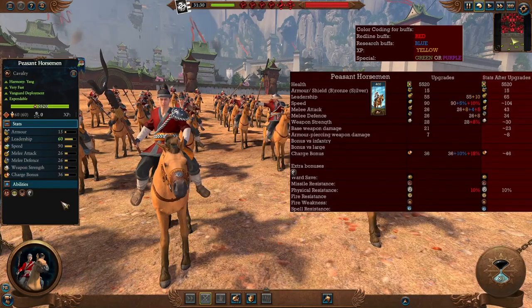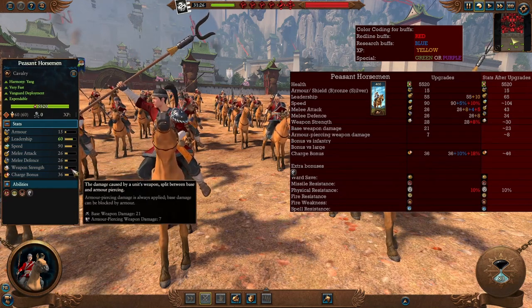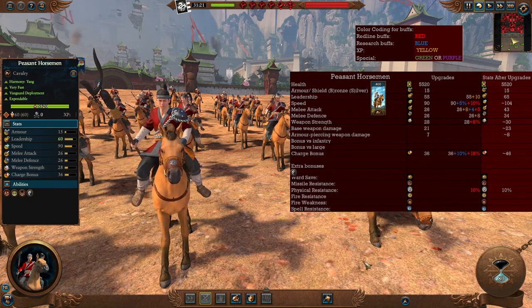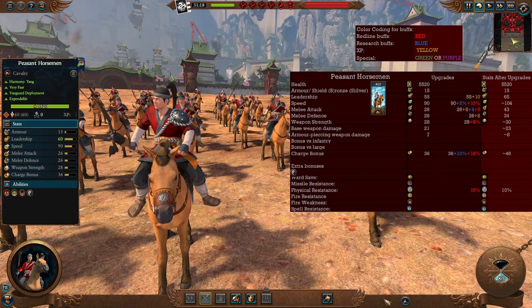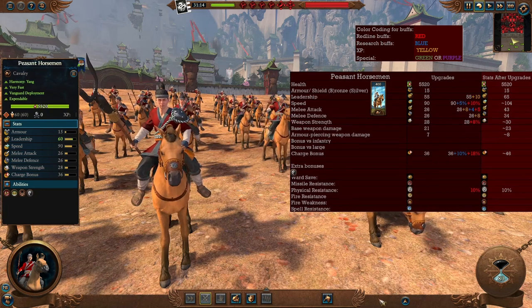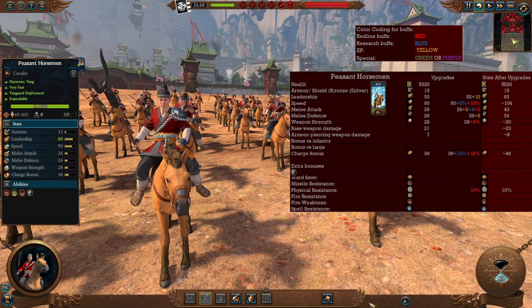Starting cavalry with Peasant Horseman — a very cheap, low-quality tier 1 unit with a lot of speed and charge bonus, mostly shock cavalry. Not good stats in melee attack, melee defense, or weapon strength. They do have vanguard deployment, useful for going after enemy artillery or pursuing routing enemies. Their main advantage is just being cheap and promptly available. In the late game they become slightly better at their task with more speed and charge, but never enough stats to be considered melee cavalry, especially with low hit points and armor.